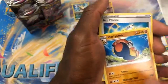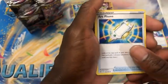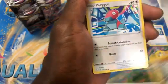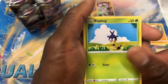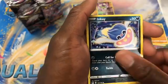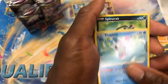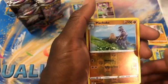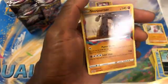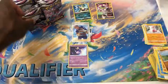Pack eight: Hariyama, Archphone — cool, nice. Medicham — I actually needed that — Porygon, Porygon, Blipbug, Finian, Spinarak. Choke Reverse. Stone Journey.